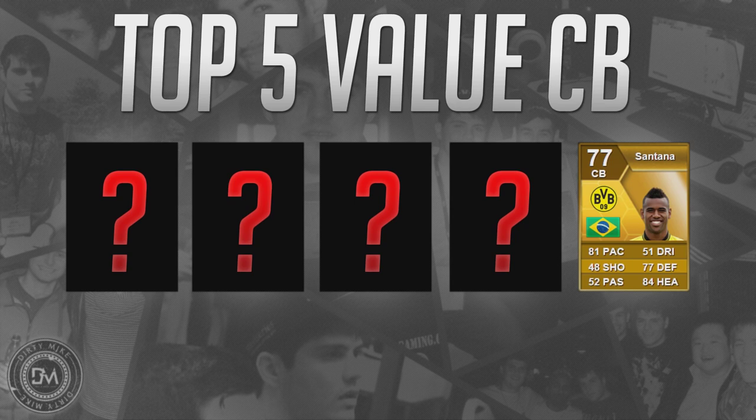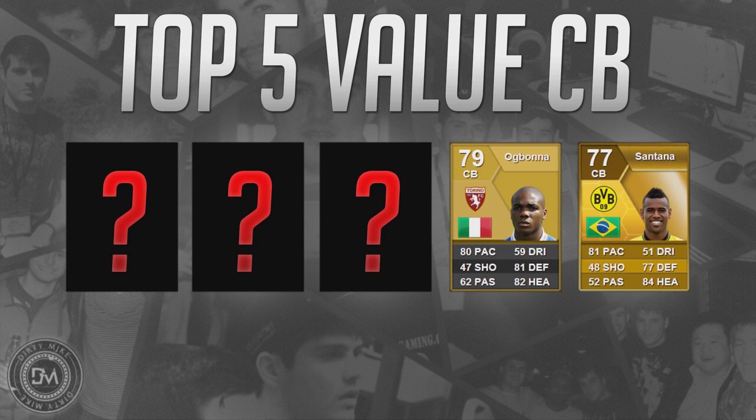Next to Santana, we have Obona coming in at number four. He does have a transfer card but it's more expensive and doesn't change much — he's still Italian, still plays in Italy, other than going to Juventus. He's going to cost you between 1,500 and 2,500 coins. He has a medium attacking work rate and a high defensive work rate — always good. Six foot two, with 86 strength, 82 sprint speed, 88 for jumping, and an 82 for interceptions. He just gets in the way and messes up a lot of through balls before they even get started.